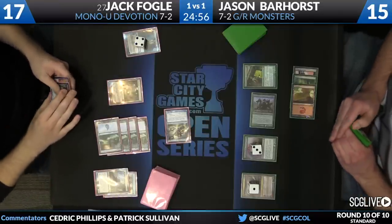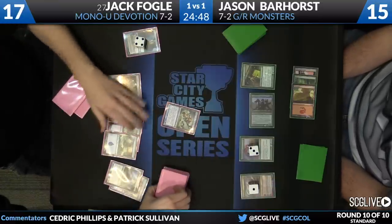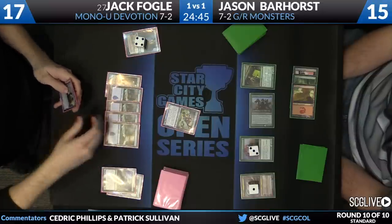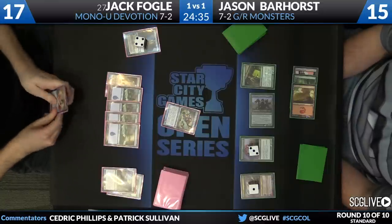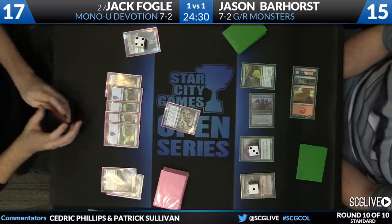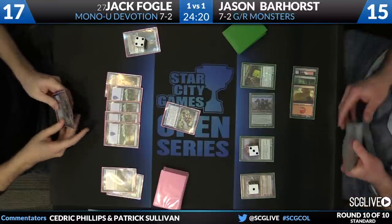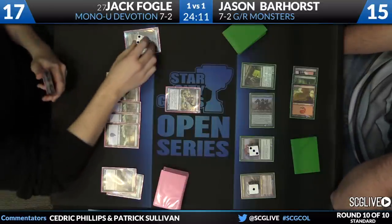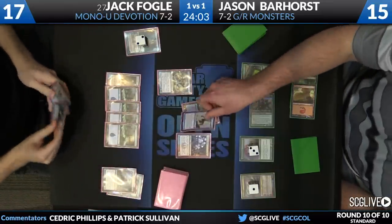May have been better off negating there. Also, if you're not going to Negate then when are you going to? You're committing yourself to leaving up two mana the entire game, which you don't actually want to do. Fogel's draw is another copy of Thassa, so Jace is probably going to have to take something down. Jace taking down Miscutter Hydra kills it unless Jack is willing to jump-block with Mutavault. Fogel's hand is negate, another Thassa, and an island — he doesn't have much going on.